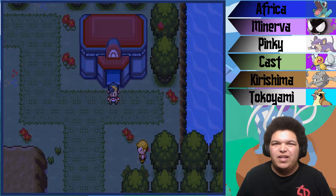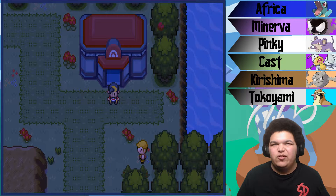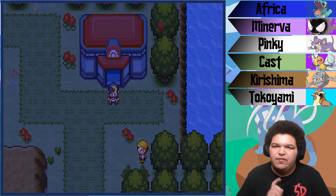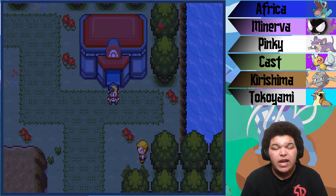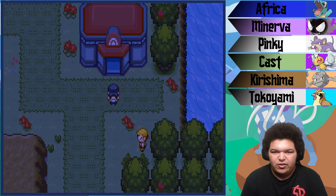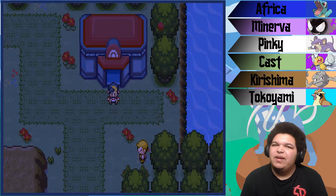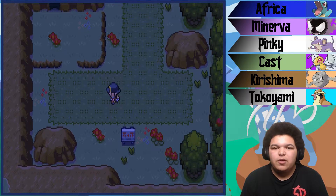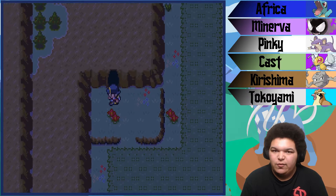What's up guys, welcome back to Pokemon Liquid Crystal Nuzlocke. In the last episode, we took on the Sprout Tower and the first gym. We got our first gym badge after taking on Falkner, and we made our way here to Route 32. We are about to go through the Union Cave and make our way to Azalea Town.